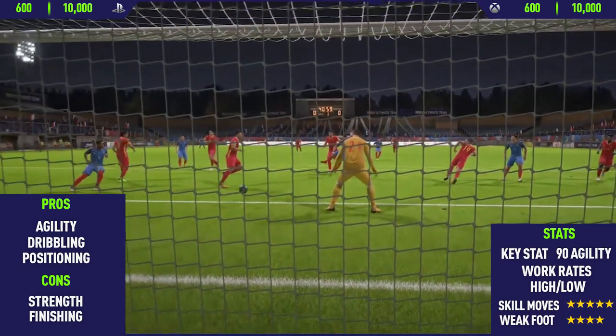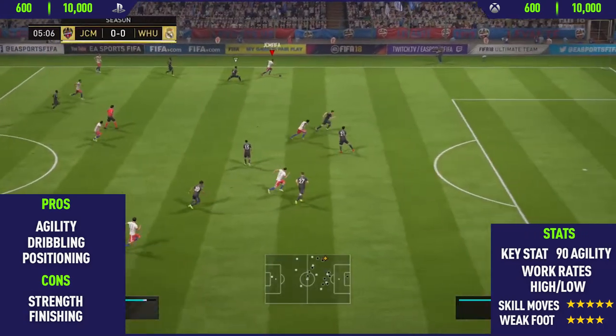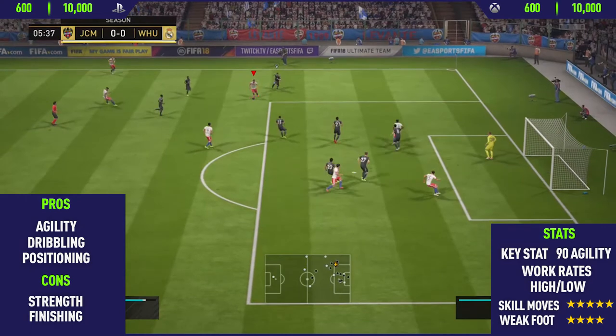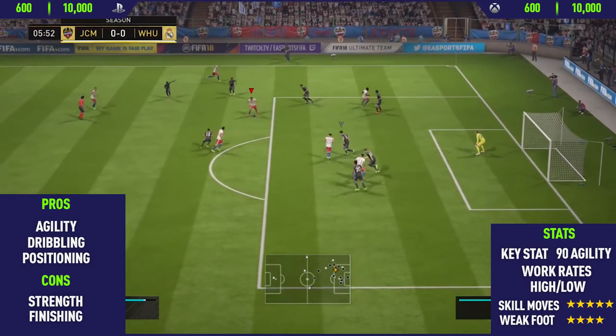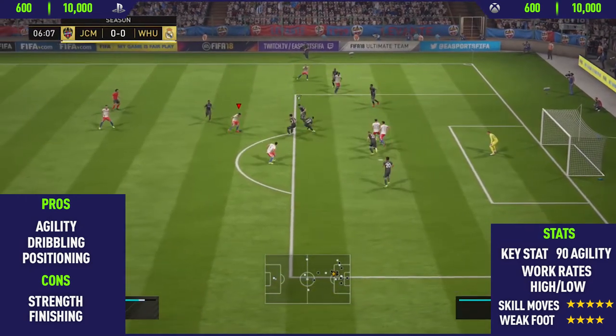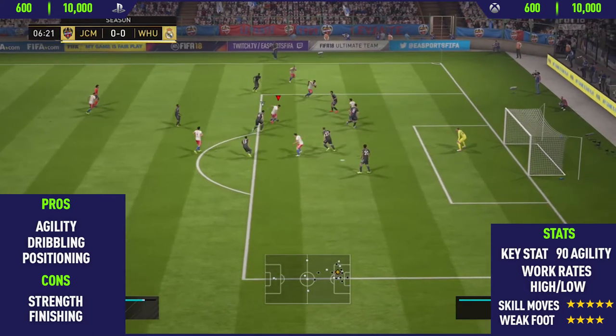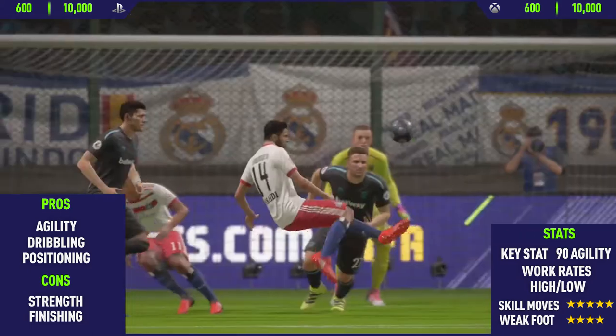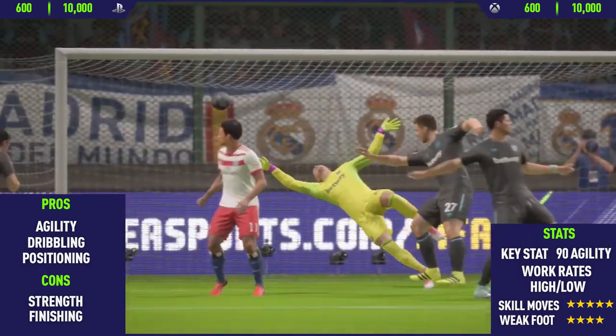His key stat is 90 agility, he has low/high work rates, and a four-star weak foot, so he can do a few things on that weaker left foot. What I tended to do was get the ball on the wing, do a few skill moves to cut inside, run into the box, and take the finesse shot. As you can see, we get a really nice goal — a flick up and a scissor kick.